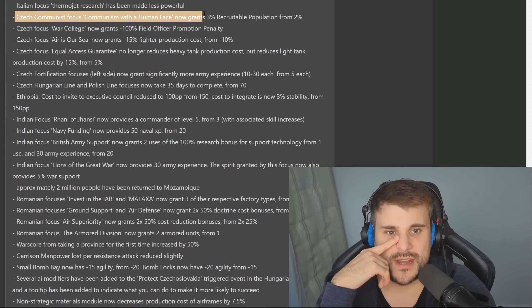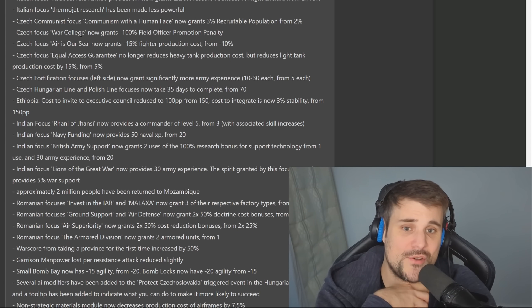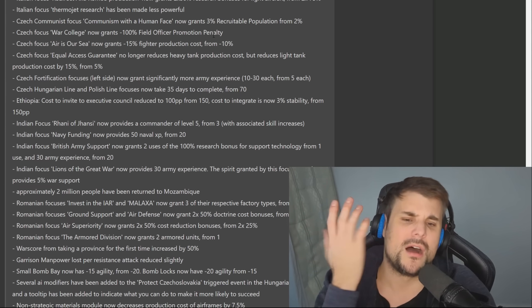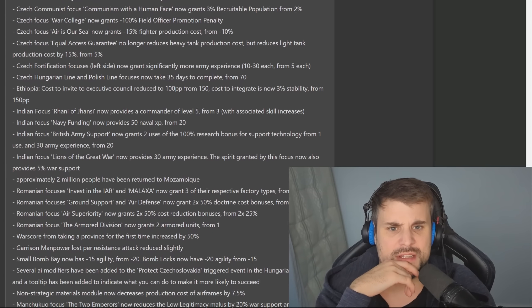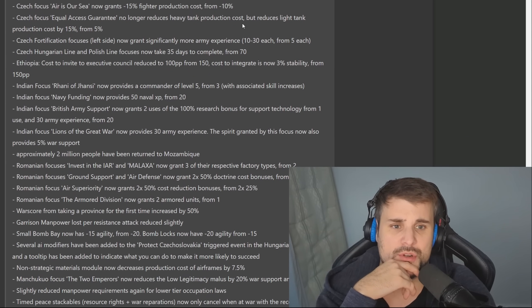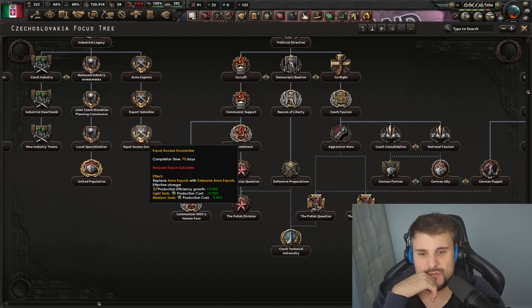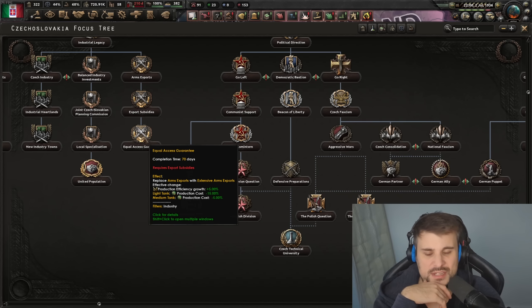The Czech focus Communism with a Human Face now grants 3% recruitable population, up from 2% — I was just hovering over that a second ago. The Czech focus War College now grants minus 100% field officer promotion penalty. Air to RC grants minus 50% fighter production from minus 10%. They buffed the Czechs. The Czech focus Equal Access guarantee no longer reduces heavy tank production costs, but reduces light tank production costs by 15% from 5%. With the tank designer, minus 15% light tank production costs is massive — you can make a light tank with so much armor it becomes almost like a heavy tank.